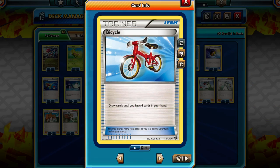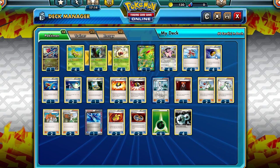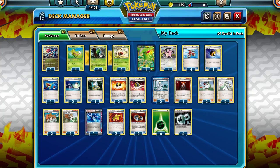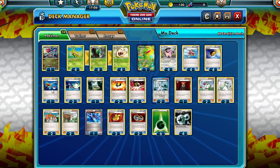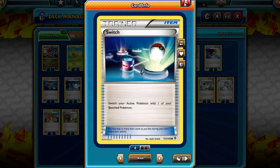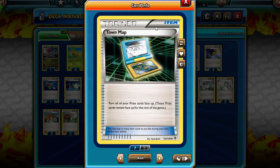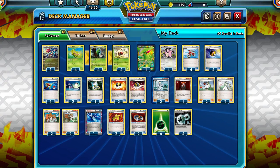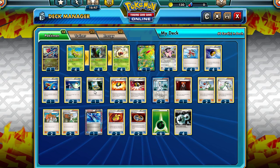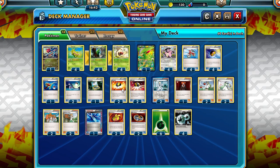Now we go to the items. We have 4 Bike just for consistency, to draw some cards when we want to get 4 cards in our hand. Level Ball to search out Caterpie and Metapod. 1 Super Rod to get back some Energy or some Pokémon. 2 Switch if we have something stuck in the active and we don't want it there — just play Switch and it's not there anymore. Count Map lets you see your prizes. It's pretty good first turn, second, or third, because you can see what's prized and then take the prizes that you want.